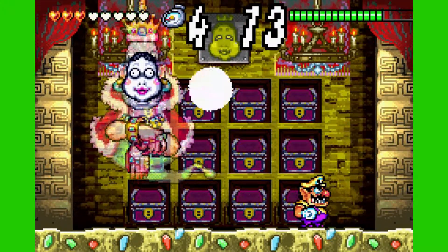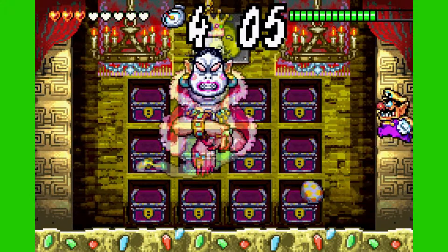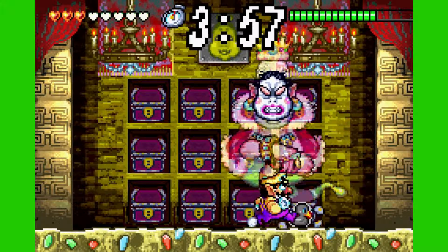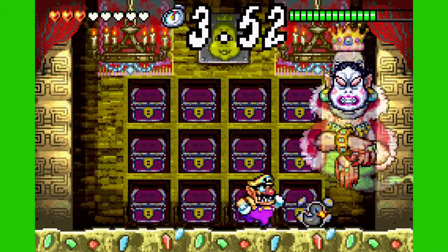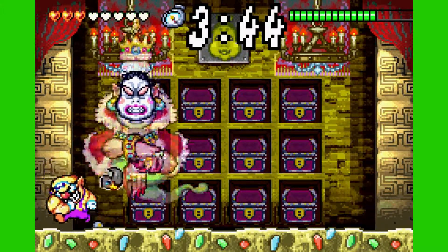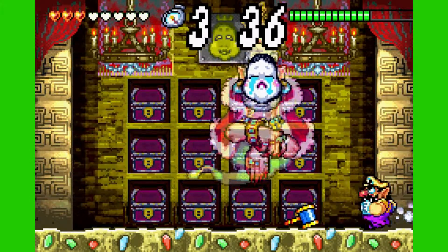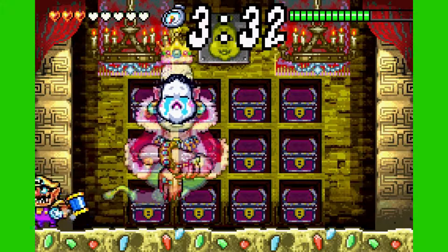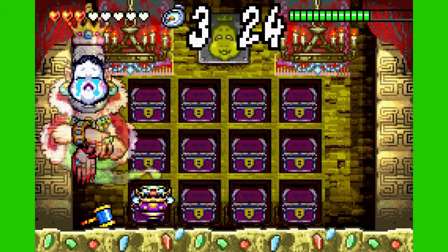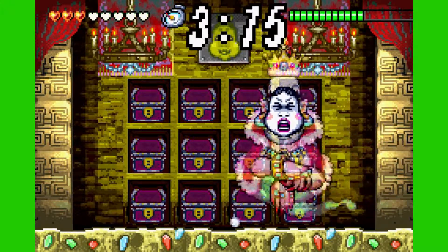Oh my god, you're making this way harder on me than it needs to be. Come on Diva, you can do this. Oh, the eggs now! Oh my god, come on — give me an egg! Just give me the egg. There we go. No — hit up! There we go. Yeah, that's what you're supposed to do — hitting it up to the fan, that's where that comes into play.